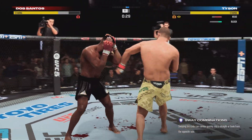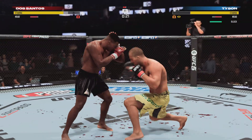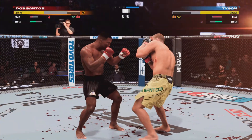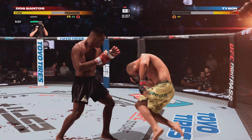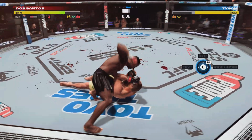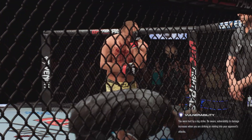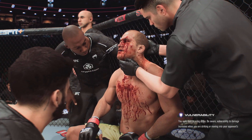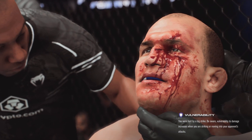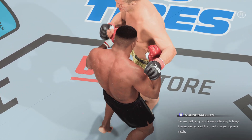30 seconds now to go in the round. Pinpoint strike lands there, and it's not gonna help the swelling. He continues to land every huge shot back and forth. He's brutalizing him — this fight is close to being done. Big moments on both sides in round one. Heading back to the corner after that round, Dos Santos' eye is in rough shape. I would not be surprised if the ringside physician came in and took a look at that here between rounds.